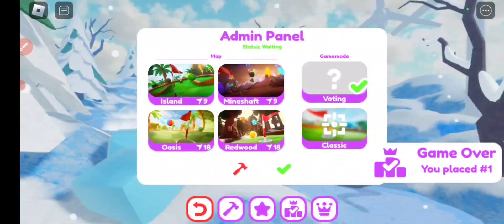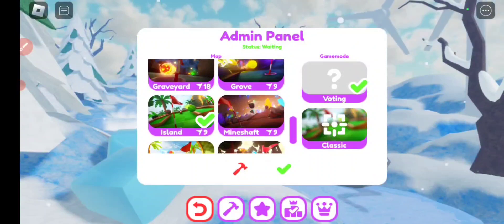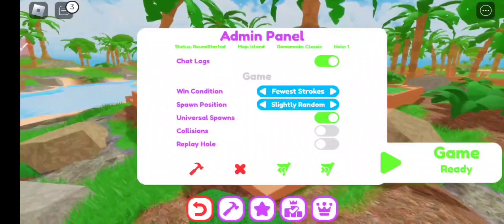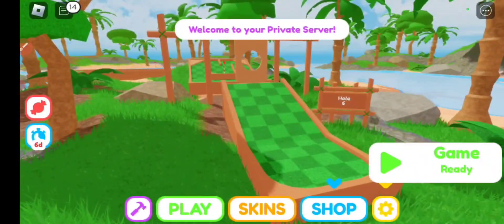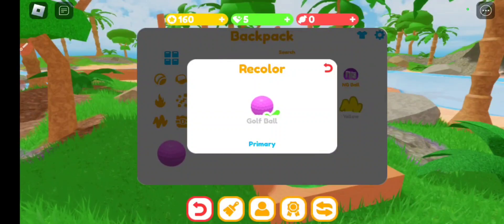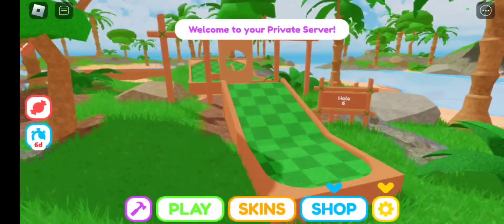Go back to your theme, go back to your admin panel, go to Island Classic. Before you click play, click skin, click glue, click the checkmark, and click your golf ball. This will turn your golf ball.